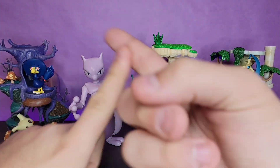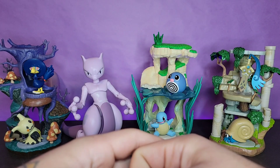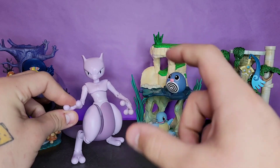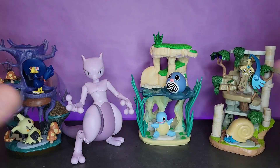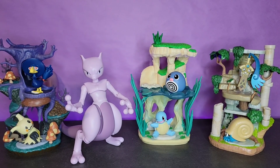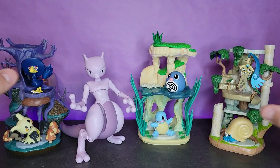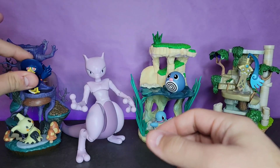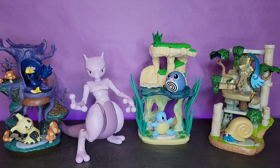There are a couple more that just came out — Trubbish is out and I want to get him. I never got Kabuto, and I missed Electabuzz and Electivire. But for the most part I'm pretty caught up with this line. I hope they keep this line going forever. Without further ado, we'll start with Mewtwo and get him out of the way, then continue on to the sets.